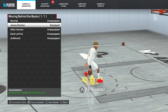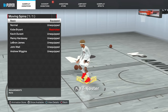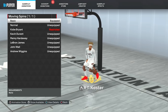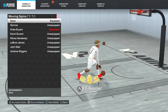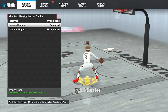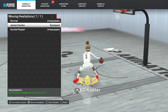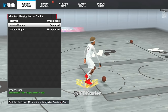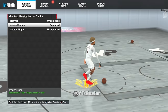For moving spins, the only spin you should ever use is Basic Spin — there's no question, no requirements, and it's the most effective move in the game for the spin back. For moving hesitations, a lot of players don't mess with the hezi, but the best one in the game in my opinion is James Harden moving hesitation.